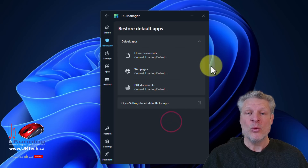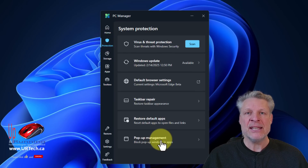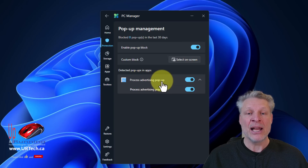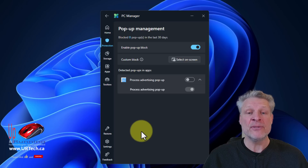Restore Default Apps — these are ones you can see I've already set. Pop-up management — this is more than just your browser pop-ups; this involves pop-ups for things like system notifications down at the bottom right-hand corner, alerts from your VPN, alerts from your antivirus product. Do I want to allow advertising to pop up? I don't think so. I'm going to select 'on screen' — do you want us to ask you every time a pop-up appears if you want that pop-up in the future? I'm going to join, and we'll show you where you can turn that off later.